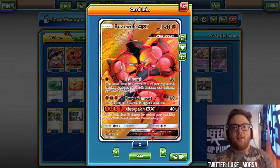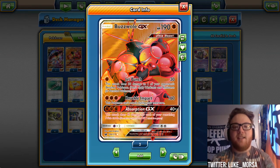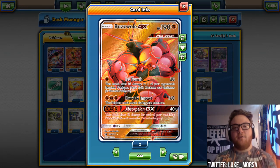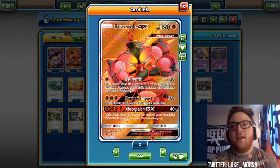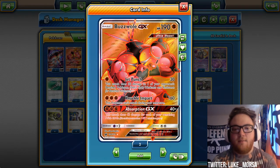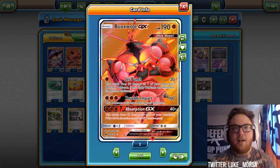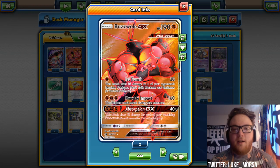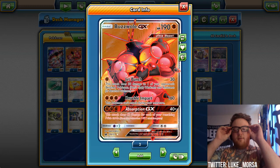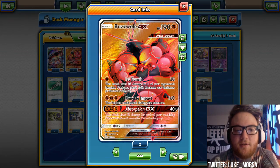Jet Punch's 30 becomes 50 with Strong Energy, or 60 with a Fighting Fury Belt — that means you're KOing Ralts, Vulpix, Zorua, Beldum, Remoraid, and a lot of basic Pokemon that evolve into more important ones. You're not killing Wimpod or Trubbish, but you are taking out a lot of basics we see in the first turns of the game, plus doing 30 to a bench Pokemon.